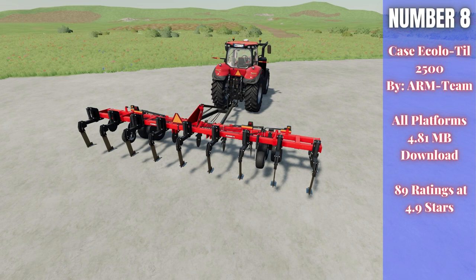For number eight we have the Case Ecolotill 2500 by ARM Team — 4.81 megabytes to download for all platforms, currently rated 4.9 out of 5 stars with 89 people having rated it. If you're looking for a big, realistic plow, this is pretty cool — it requires 310 horsepower and costs $80,000, but offers an 8.5-meter working width. You can use it in trailed mode or as a three-point link attachment, and it's a Case-branded piece of equipment.